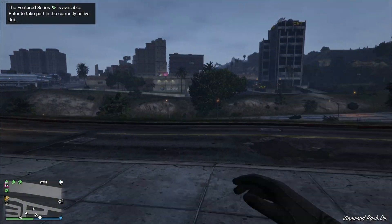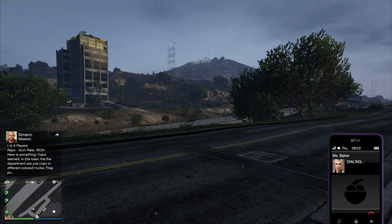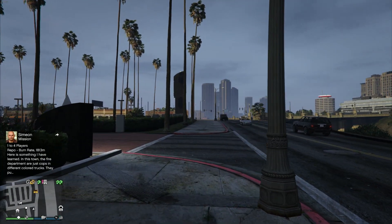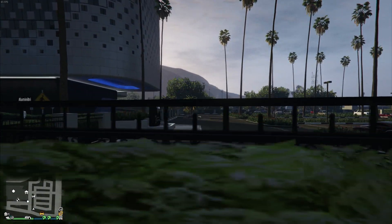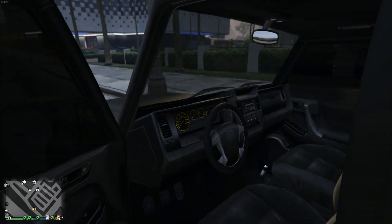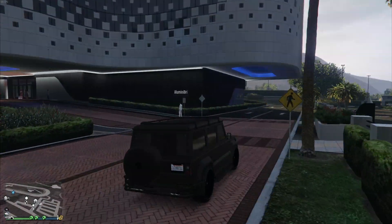One cool feature lets you have basically another vehicle out in the world. If you go to your contacts and call Agatha Baker, when she answers there will be a vehicle menu — car service — and you can request any of six vehicles. We're gonna request the Dubsta and it'll spawn down the street. So you can basically get up to six personal vehicles out at once if you include helicopters and everything else.